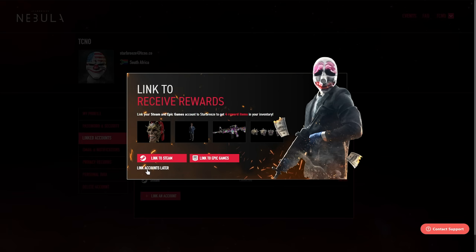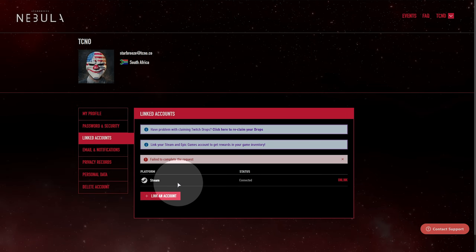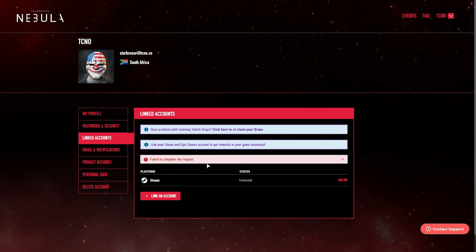If you see a pop-up again, simply click 'Link accounts later.' As long as you see on the linked accounts tab that you have a Steam account listed, then things are good. It's going to be very shaky as the servers are under a ton of stress, so if you can't get in right now, just give it a short while while they try and fix things.